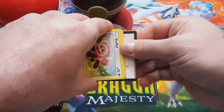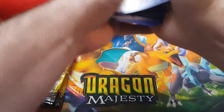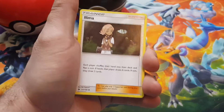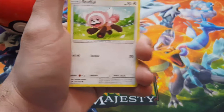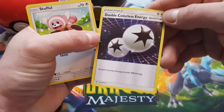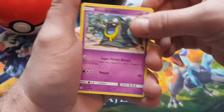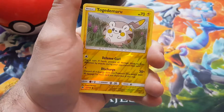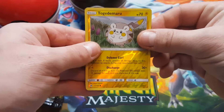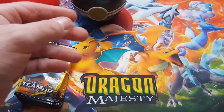Hopefully we get something in these regular booster packs. There's the code card. We got a Water Luma, Dragonair, Double Colorless — I think that is the secret rare in this one, not sure if it's this set or another one — Stufful, Togedemaru, Comfey, Grimmer, Fomantis, Cosmog. The reverse is another Togedemaru, and our last rare for this Pokeball tin is Incineroar, regular rare. Nothing on all three of them.